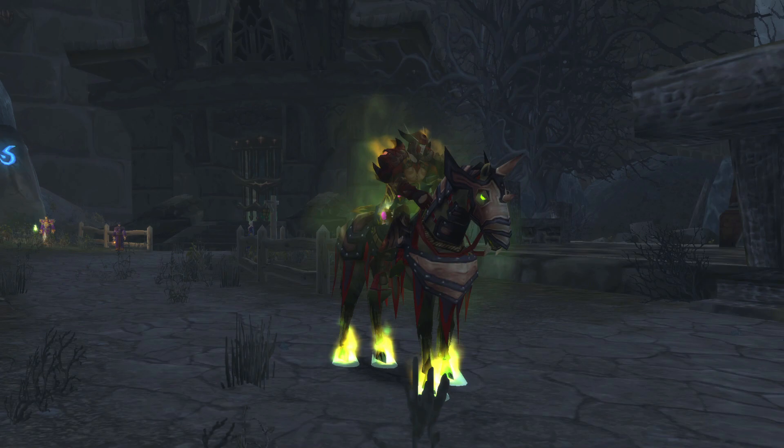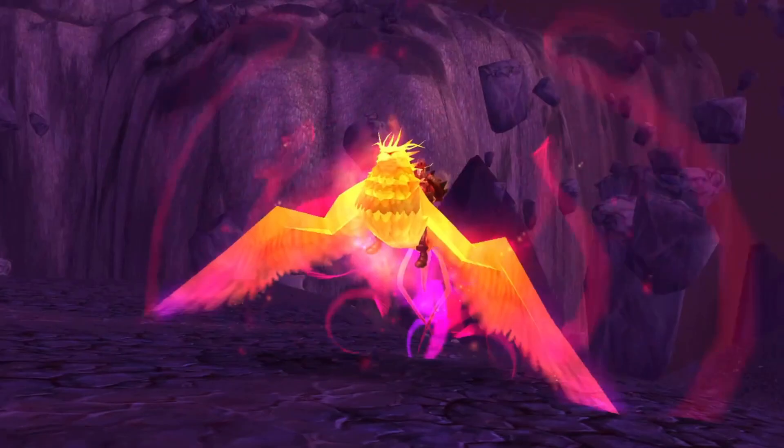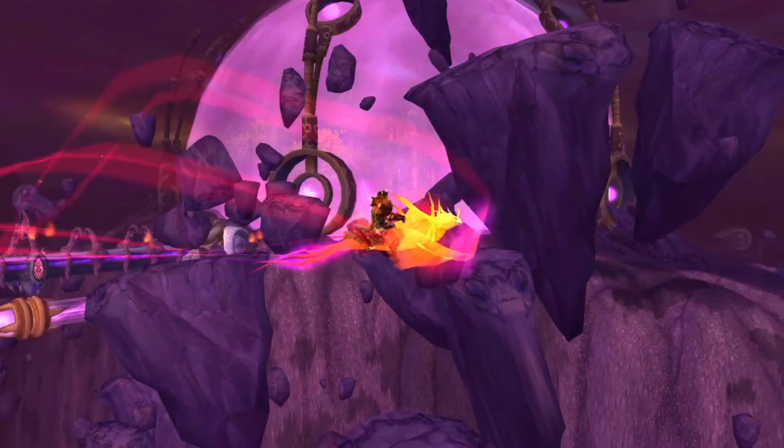Fiery Warhorse's Reins — the first raid drop mount you'll see in TBC. Midnight is Attumen the Huntsman's personal steed and very surprisingly drops from Attumen the Huntsman, usually the first boss in Karazhan. He goes down easy, but the drop rate is estimated at around 1% so it could be a while. Ashes of Al'ar — possibly the best looking mount in TBC, maybe even WoW in general — has an incredibly small chance to drop from Kael'thas in Tempest Keep.